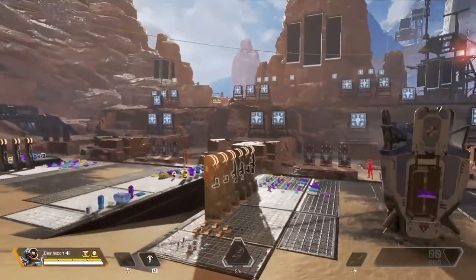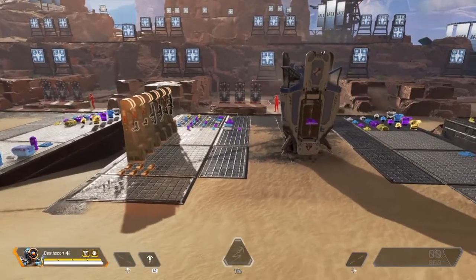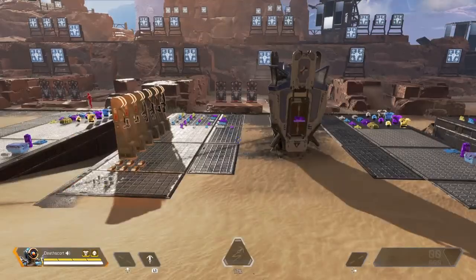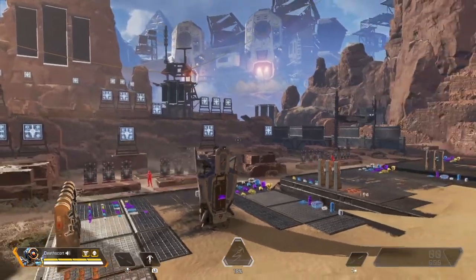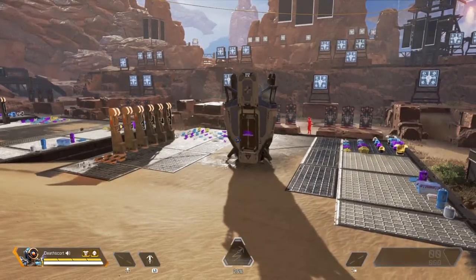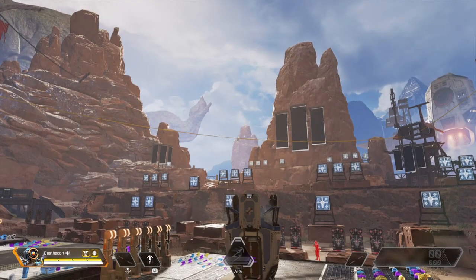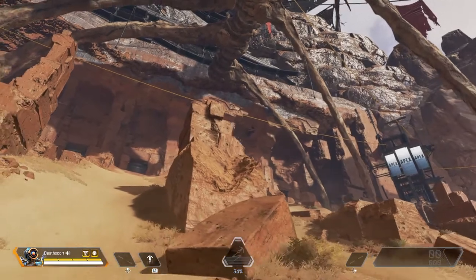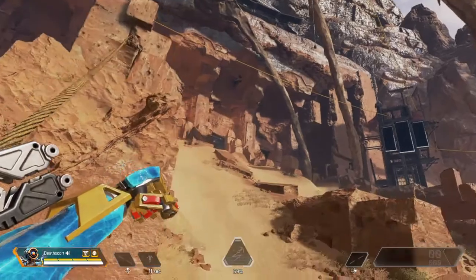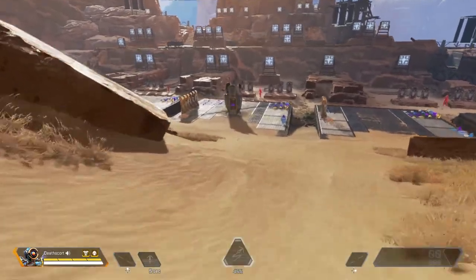Next up we have Pathfinder. His passive ability — I can't show it here, but there are survey beacons all across the map. At those survey beacons you can scan them and figure out where the next ring will be. It shows up on the mini map or normal map, and all your teammates can see it, not just you. His tactical ability is a grappling hook to get to higher places, and it has a decent cooldown time.